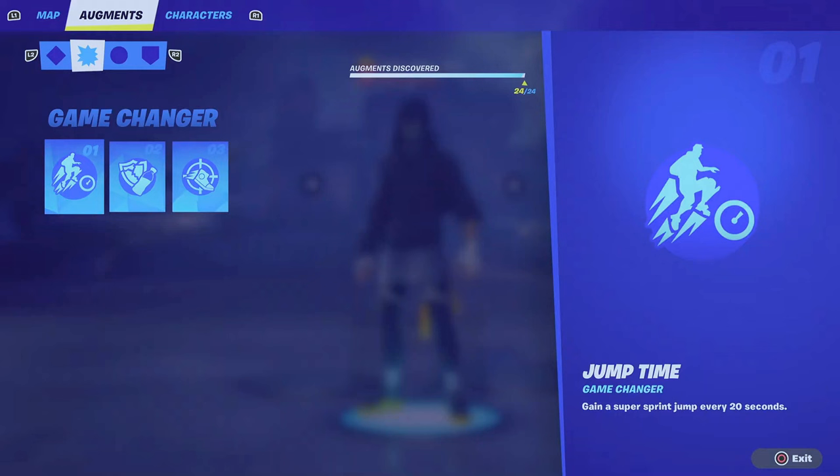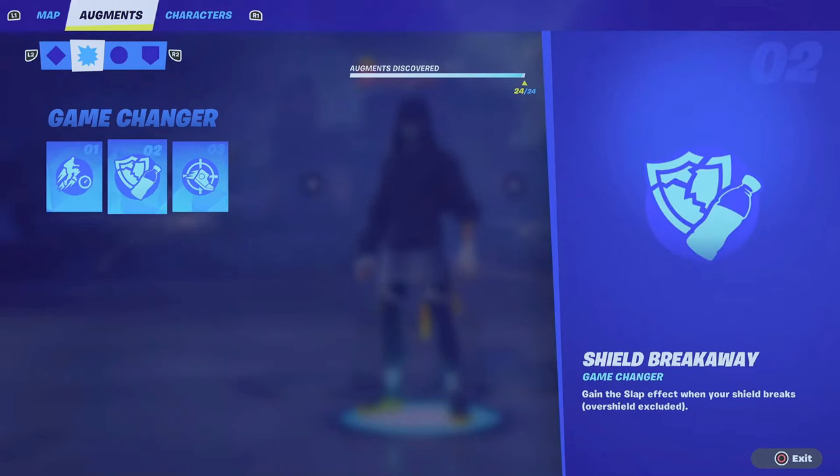Number two is Shield Breakaway — gain the slap effect when your shield breaks, over shield excluded. So if you get cracked for 40 or 45, you will not gain the effect. You have to get cracked for 51 damage. In builds, no worries — there's no over shield, so you get hit and you get the slap effect with unlimited stamina for a brief period.